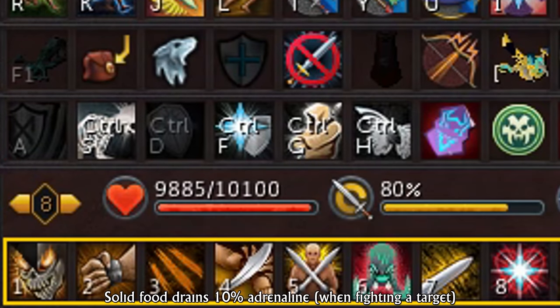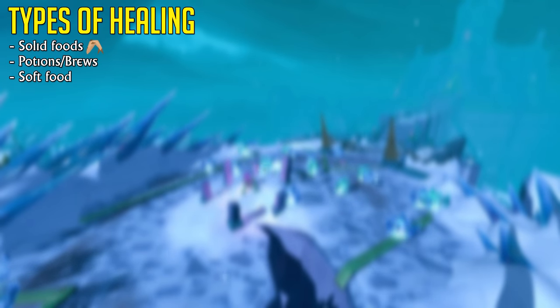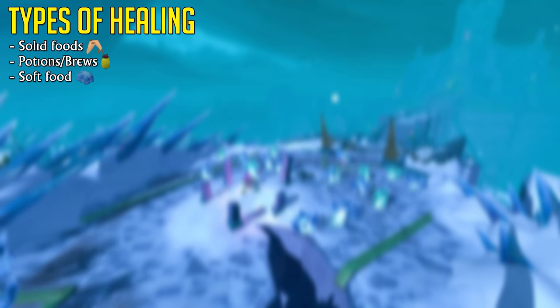I would like to add that constantly eating food isn't ideal because solid foods will drain your adrenaline, and it's best to avoid this when possible. But let's start with the basics. There are three main types of food you should know about. The first being solid foods, which drain your adrenaline and give the most amount of life points — think sharks, sailfish, monkfish and all that stuff. We then have potions, stuff like the Saradomin brews or Guthix brews. And we also have soft foods, which will not drain your adrenaline, in this case being green or blue blubber jellyfish.